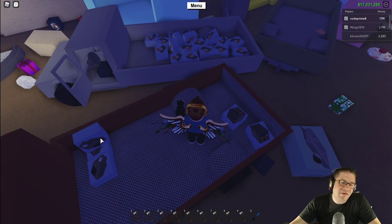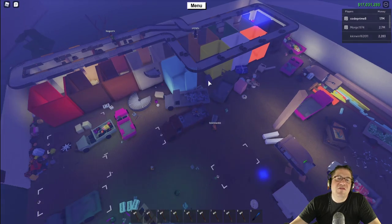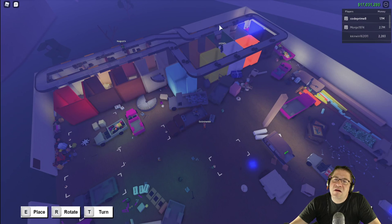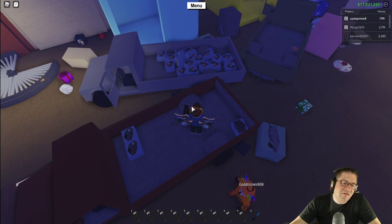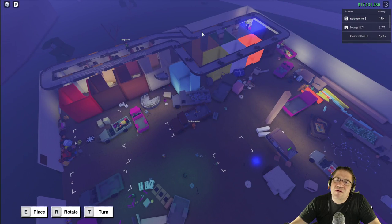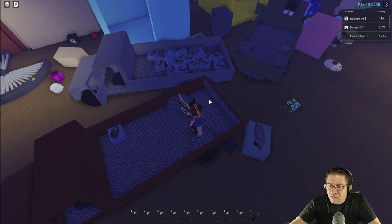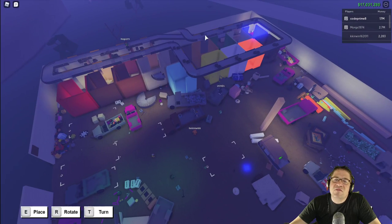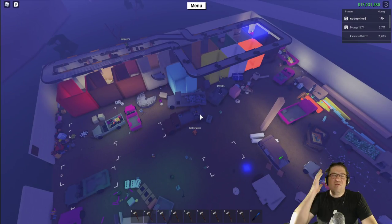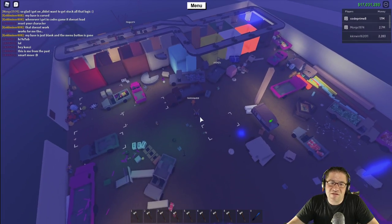There we go — just build it however you want, you know. Just because I build it in a specific way doesn't mean it's the correct way when you build your own. This is your world, this is your base. You're the creator. Just let your imagination flow and do whatever comes naturally to your mind — whatever you feel is right, do that. That's what you should do.